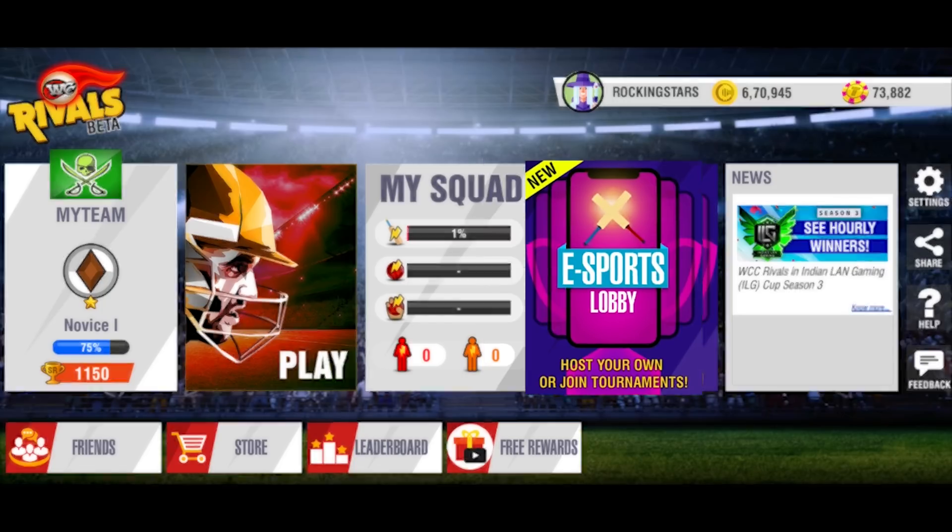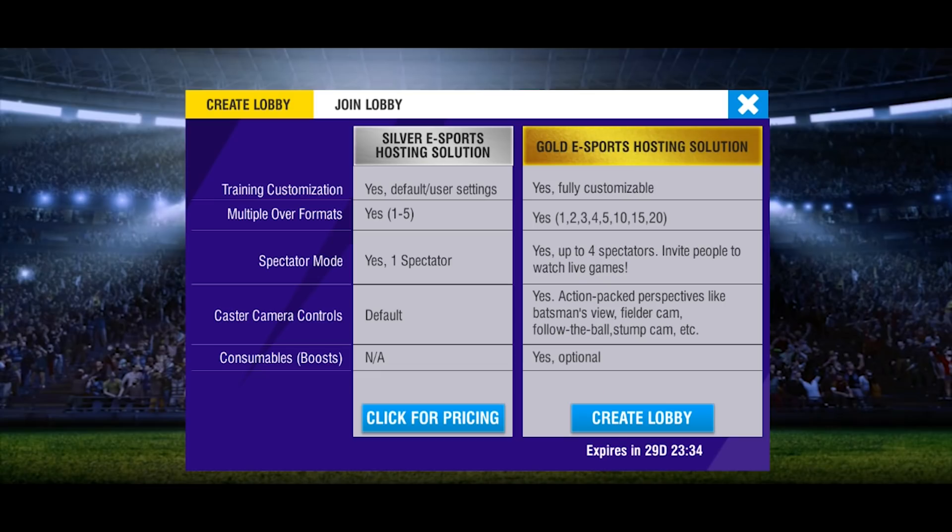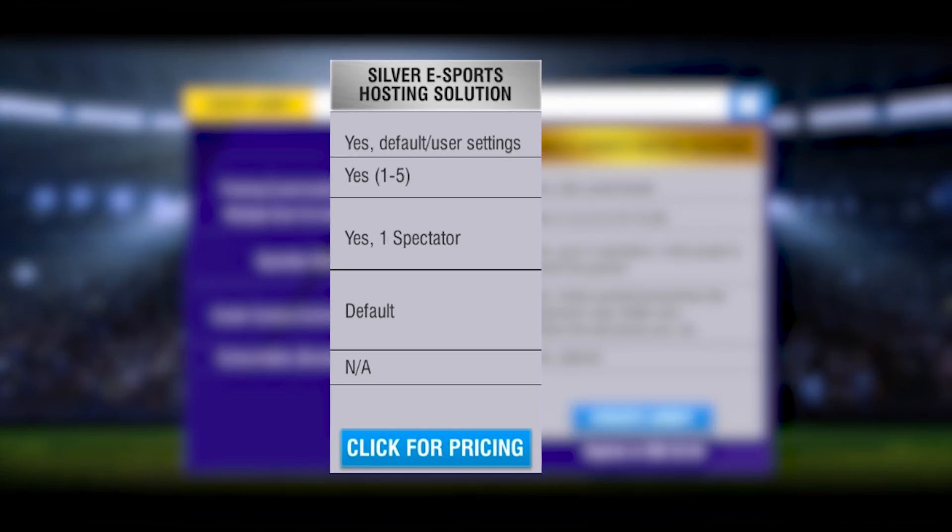For the first time ever in a mobile cricket game, create broadcast style content with WCC Rivals. The silver eSports lobby gives you access to spectator mode, which allows you to spectate games and invite people as spectators.